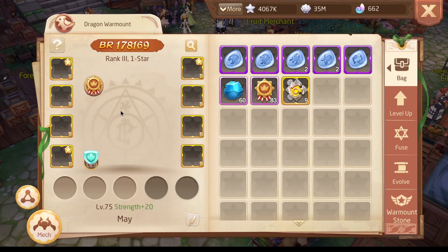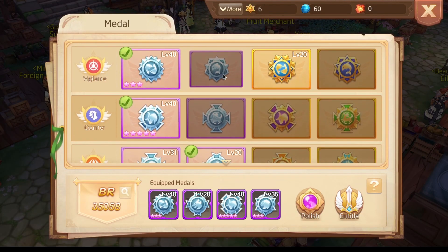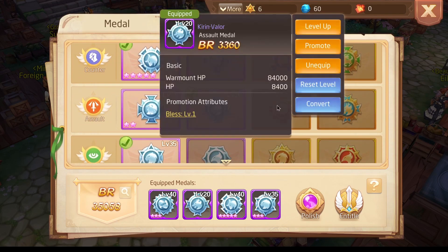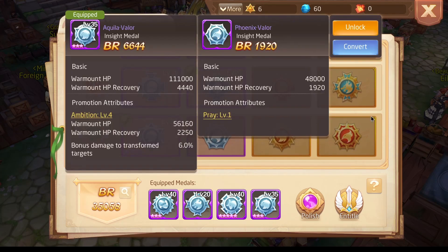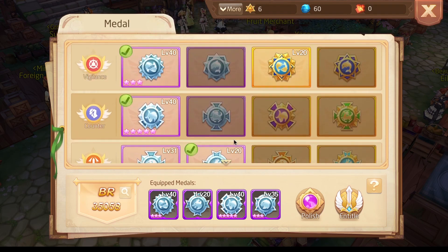Beside the mech we have something on the dragon as well. We unlocked the new medals: Steffen, Centaur, Kirin and Phoenix. Upgrade the Kirin medal — it is really strong.